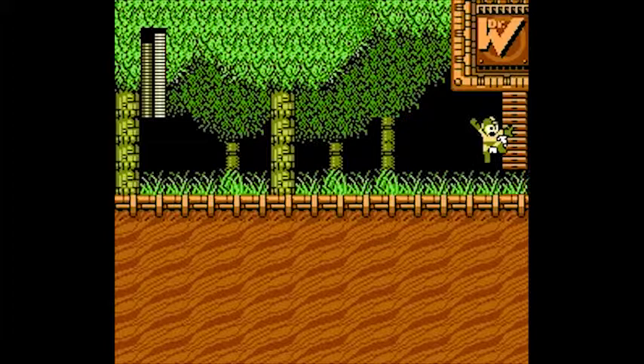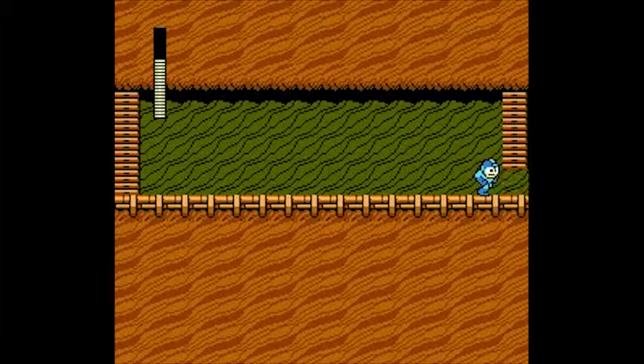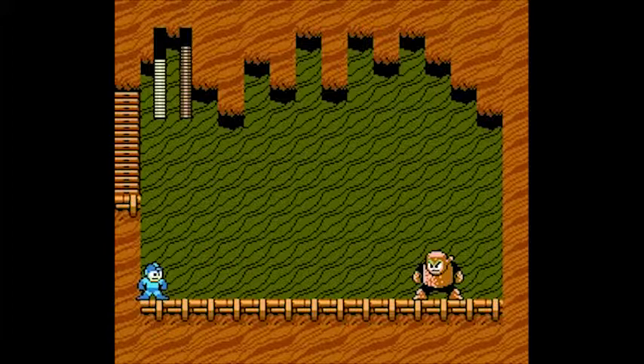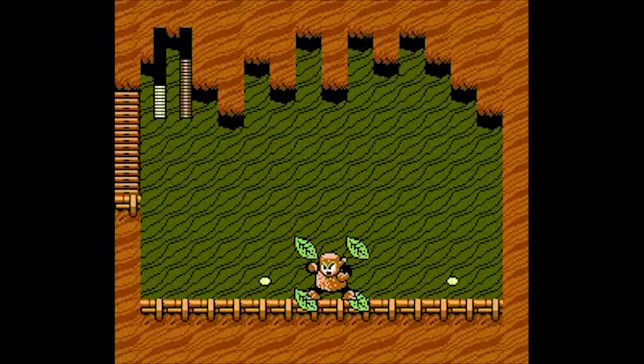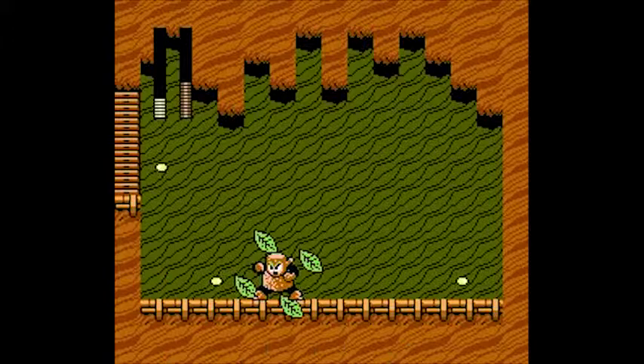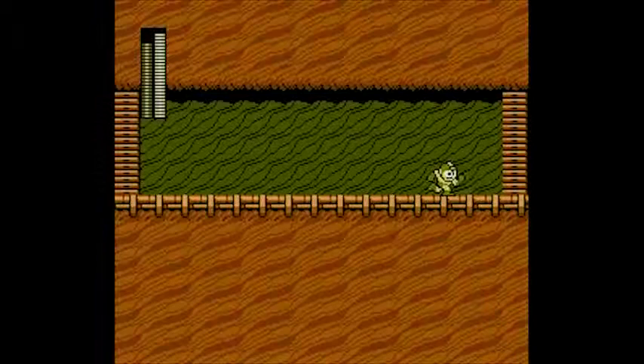Wood Man. May seem kind of silly with the name — he's not. He's pretty tough. Main weapon: Leaf Shield. He's going to fire four leaves in the air, they're going to drop down, and he's going to throw a Leaf Shield at you. The Leaf Shield is pretty tough to jump over, and dodging the Falling Leaves is even tougher. Falling Leaves, by the way — that's what Air Man doesn't like. Wood Man is really tough with the Mega Buster. You can technically beat him in a war of attrition, but he does a lot of damage. I would just use his weakness.